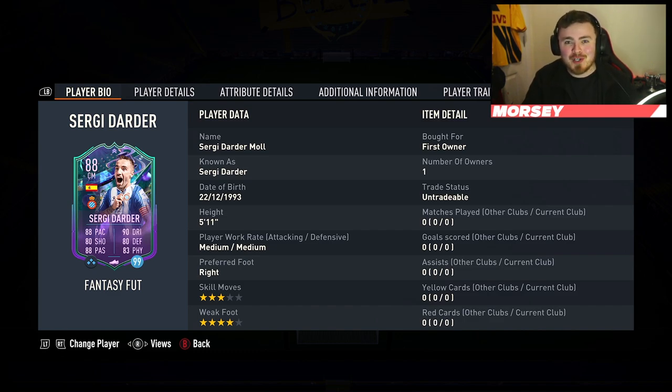EA have also dropped the loan version, which is not cheap by the way. I think it's like 60K. An 84 and 82 team to get him done. But for me personally, I review a lot of cards and I change my team a lot. The 99 loan version is about enough for me. But 3-star skills, 4-star weak foot, 5 foot 11, medium/medium.